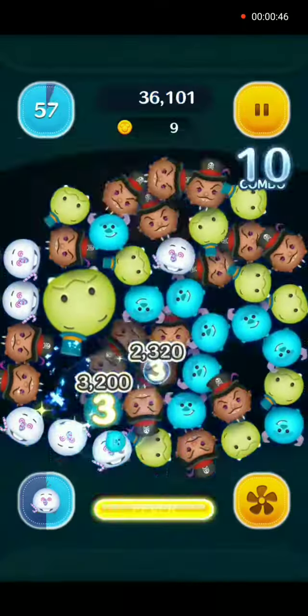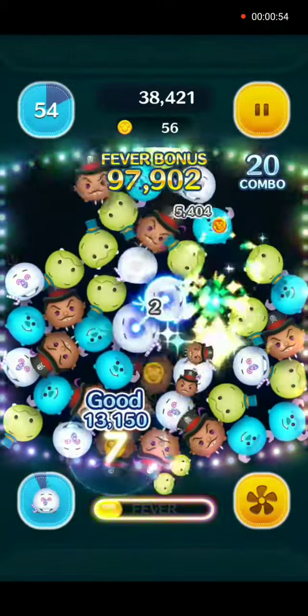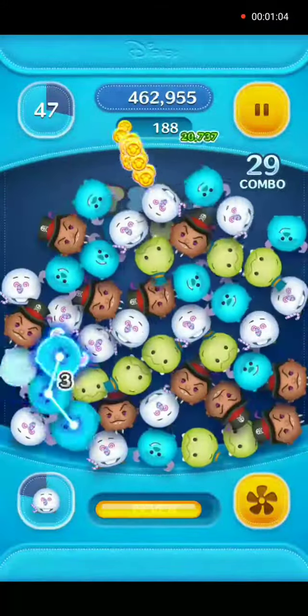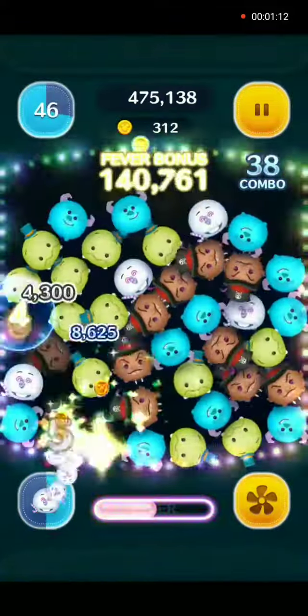We will also use the 5 power-ups: plus a random amount of coins, plus 10% of your final score, add 5 seconds on the time clock, 1 viewer Tsum, and 6 connections or more to get a magical bubble instead of 8.